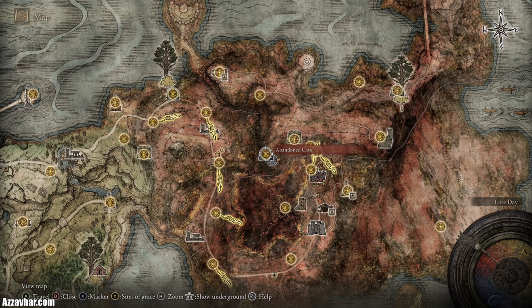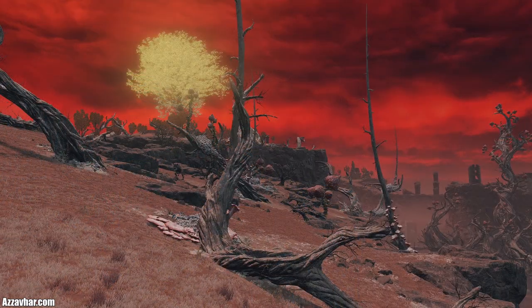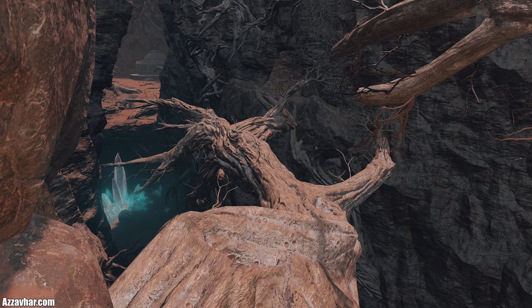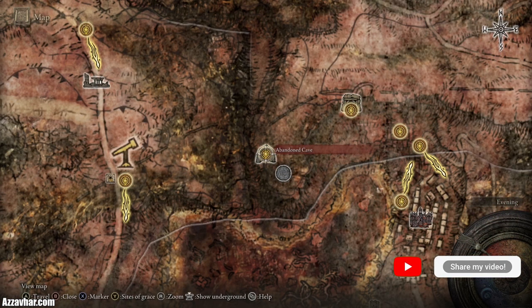Before diving into the Altus Plateau I'd recommend heading into a cave called the Abandoned Cave in Caelid. There is a talisman at the end called the Golden Scarab — if you equip it, it gives you a 20% increase in all runes obtained from defeating enemies. I'd recommend getting it as early as you can. If you equip it through most of your playthrough you'll end up 20% stronger by endgame. I do have a guide on my channel on how to get it.